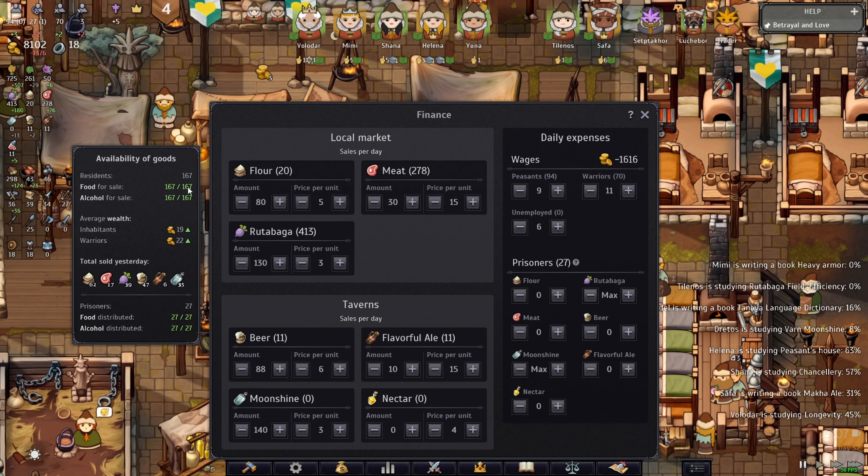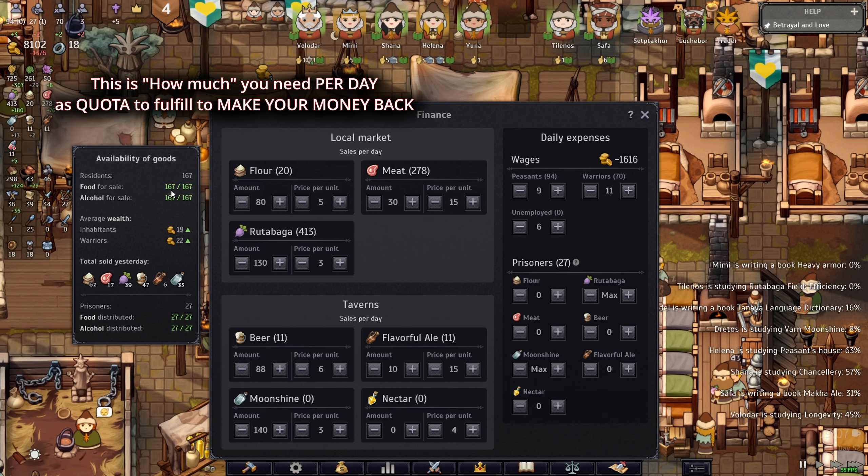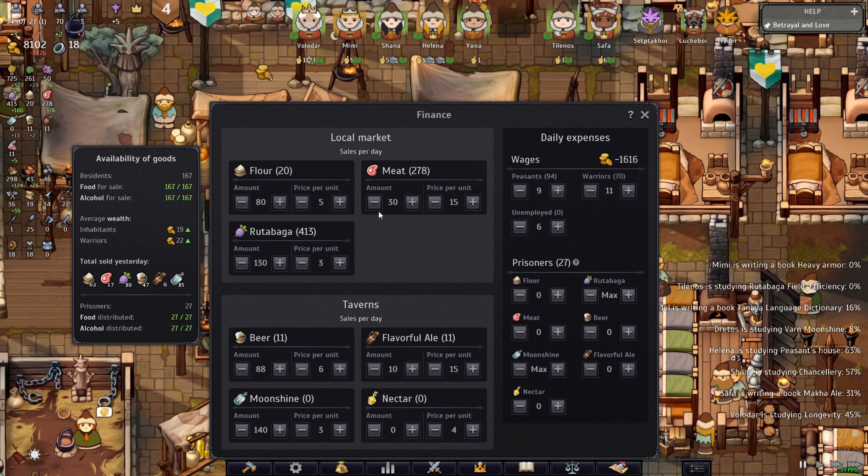Over here you see it says food for sale — I need to reach 167 sales per day for food, 167 sales per day for alcohol. So in total combined, you need to have 167 and a half, or more than that because I have the mats, and I'll go more into that later.